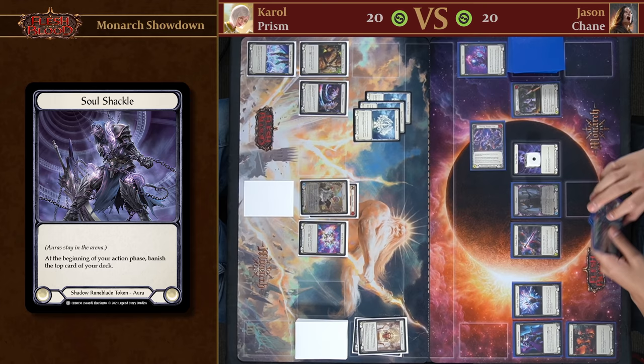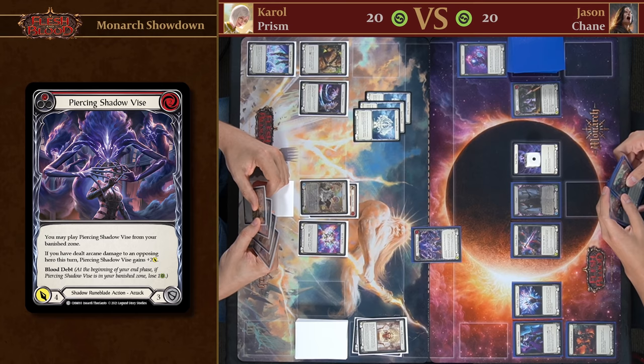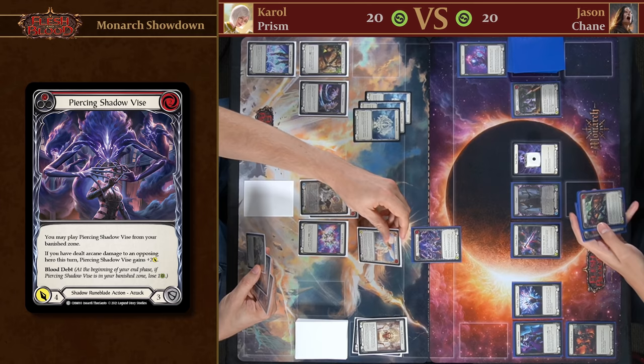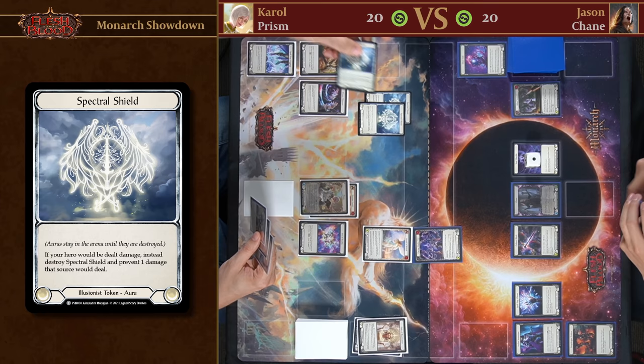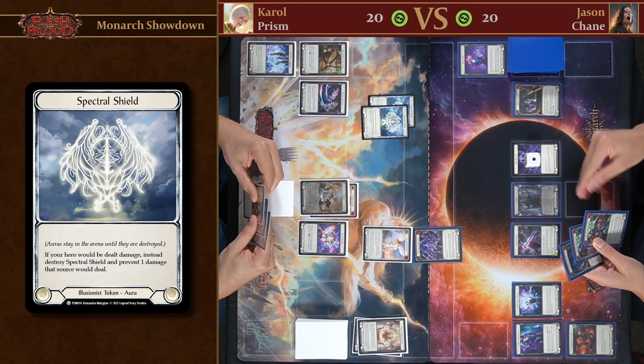We're going to attack with Piercing Shadow Vice — this has Go Again. It's hitting you for four. I'll defend for three. You're going to take one, but you have Spectral Shields, so instead of taking damage you must destroy a Spectral Shield. Even though he had three Spectral Shields, the way preventions work he will only lose one shield per one damage.